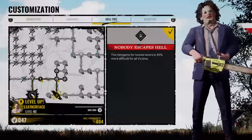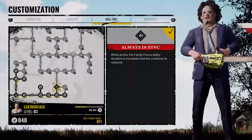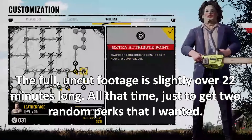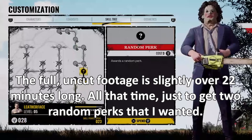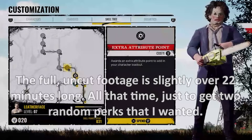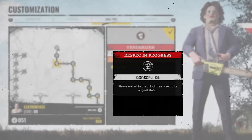God forbid I need two random perks to complete my build, because then we're completely screwed. As you may have noticed, the background footage is me trying to get a specific build with Leatherface. I was trying to get Scout, which was a set perk, and was trying to get Hysterical Strength and Violent to roll on the random perk slots. Random perks inherently slow down the process of making a build to the point where I feel it is unnecessary and hinders the build customization process.